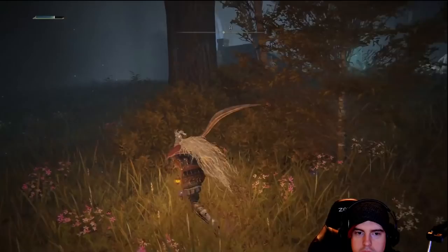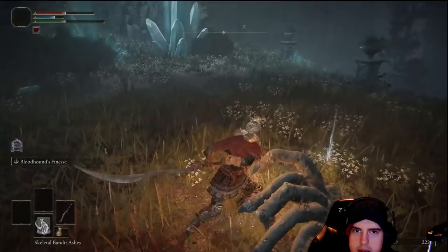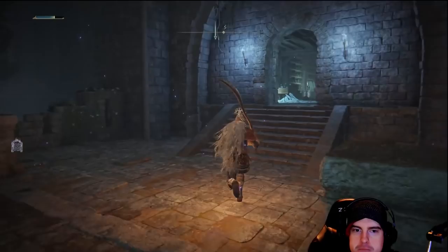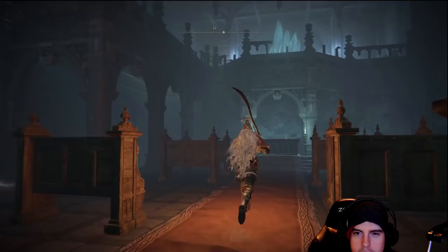You'll be able to stealth kill the small hand on the right, but every time I tried going in stealth and avoiding the big hand, killing that small hand immediately grabbed the attention of the big hand — so you're going to have to deal with it either way. You should be able to make quick work of it hanging behind that stairway. From that point, head up the stairs — in this room there's just a ghost, nothing of value — so we'll head up the stairs to the next Lost Grace checkpoint.